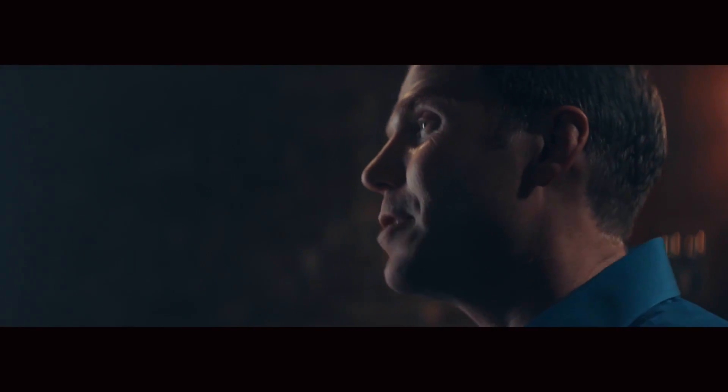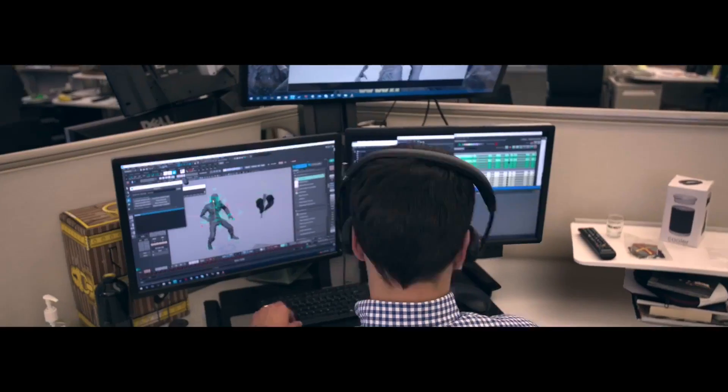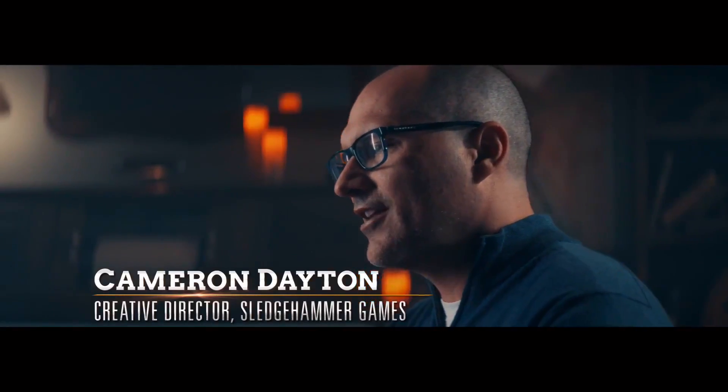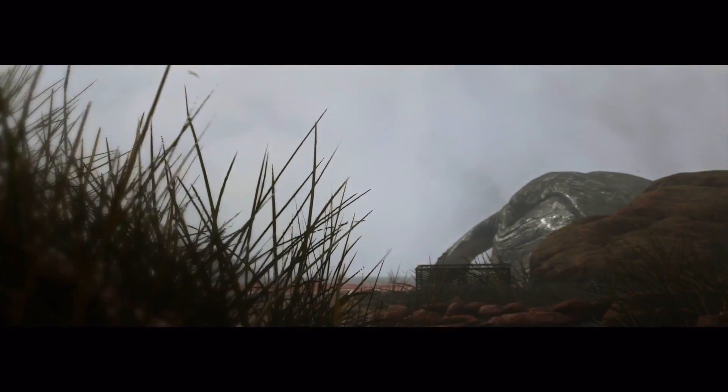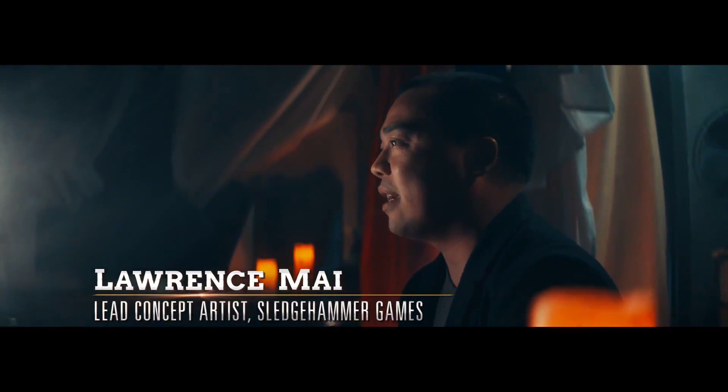The next chapter in Nazi Zombies, The Darkest Shore, is the most terrifying chapter we've brought to date. Our characters have received intel about the movement of Dr. Straub. He's gone to a foggy island just north of Germany. We really wanted to play with something new in this map — the idea of what happens when fog rolls in. You can't see the zombies until they're five feet away from you. It's really creepy; there's a constant sense of things that could come out from the fog.